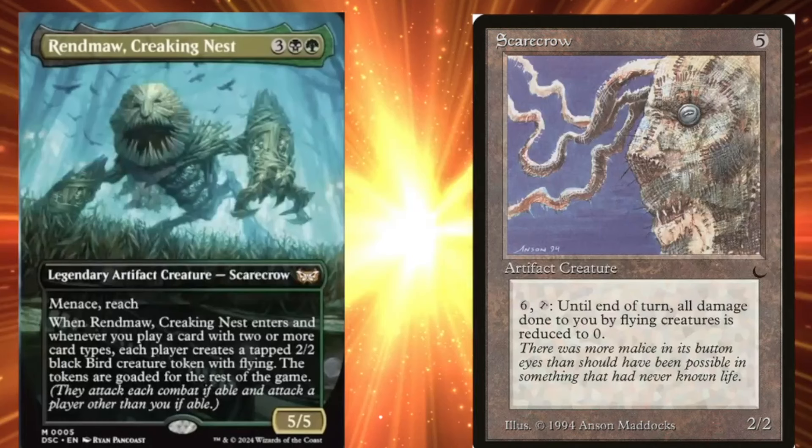The next card I want to talk about is the Rendmaw Creaking Nest — we'll get to the Scarecrow from The Dark in just a second. The Rendmaw is a three generic, one black and one green for a 5-5 legendary artifact creature Scarecrow. It has menace, it has reach. When Rendmaw the Creaking Nest enters, and whenever you play a card with two or more card types, each player creates a tapped 2-2 black bird creature token with flying. The tokens are goaded for the rest of the game — meaning they attack each combat if able, and attack a player other than you if able. Which is kind of insane — they've got to go hit all your opponents with a whole bunch of flying crows. That's a nutty card. It's very powerful and actually kind of creepy looking in the artwork. I can appreciate this part for Duskmourn.